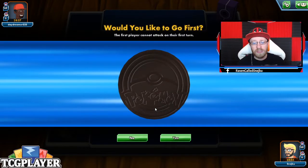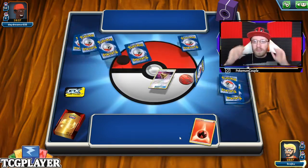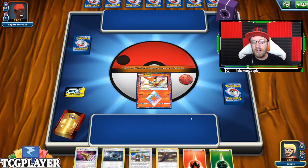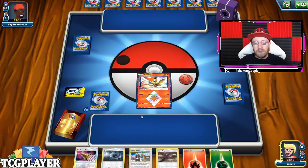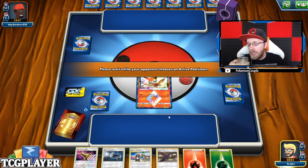You want to evolve, have that Muk, have that Ariados. We start with Victini — that's not the best start in the world — but we also have Koga's Trap. It could have been a lot worse, it could have been a lot better. Koga's Trap might go turn one, and I don't think there's a need for Guzman-Halla yet.